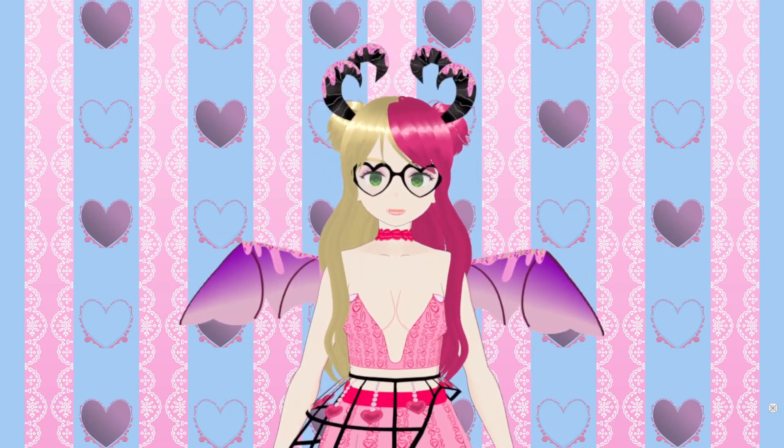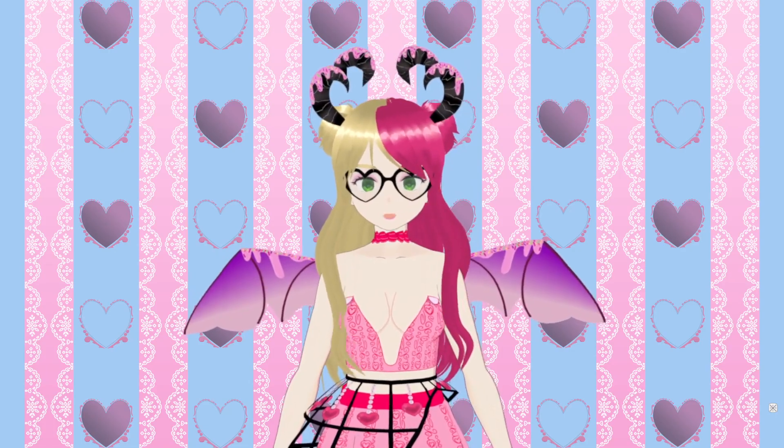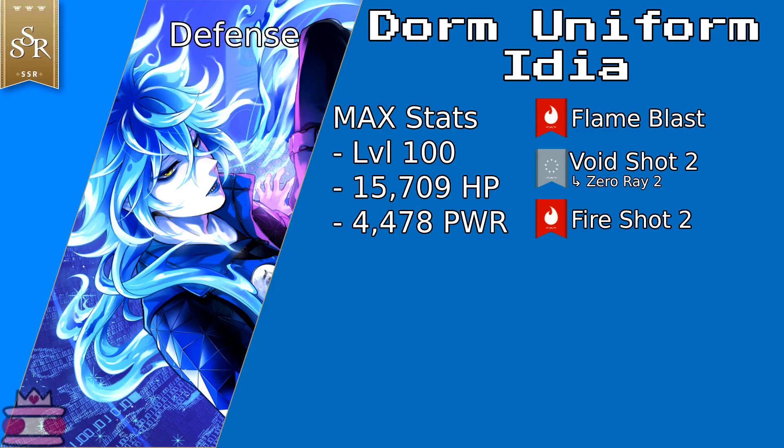In EN right now, we only have two spells. We're getting a spell three in the future, so most units actually have three elements, but not Idia — he's still Fire, Void, or Fire, Void, Fire if you want to be more specific. He has Flame Blast as his Spell 1. He has Void Shot 2 for levels 1 through 9, and then at level 10 it turns to Zero Ray 2. And finally, his Spell 3 is Fire Shot 2, and that never upgrades — it just stays Fire Shot 2.